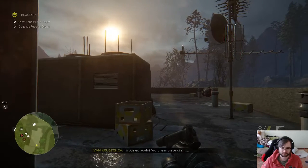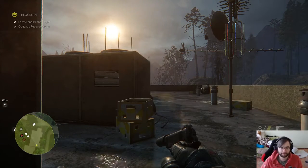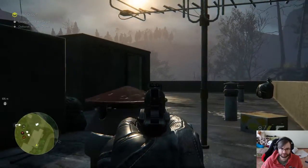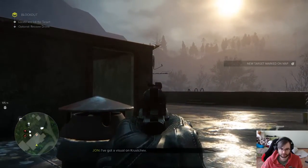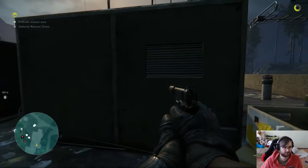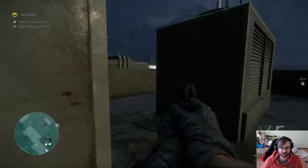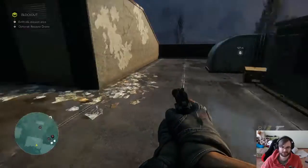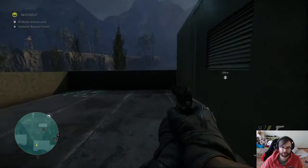Disrupt the signal — now hide somewhere and wait for them to come out, then shoot them in the head. Perfect plan. I can hear him — he's somewhere real close, somewhere in this building. There he is — down. I don't even need to find a spot, I just killed him. Exfiltrate. I actually completed it! I think last time I failed because I hadn't actually identified him first.